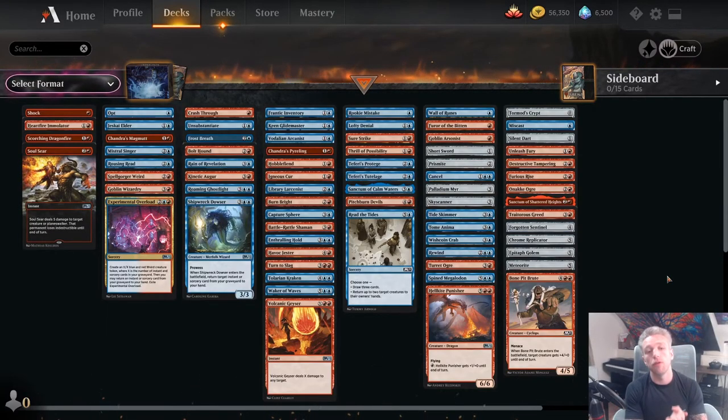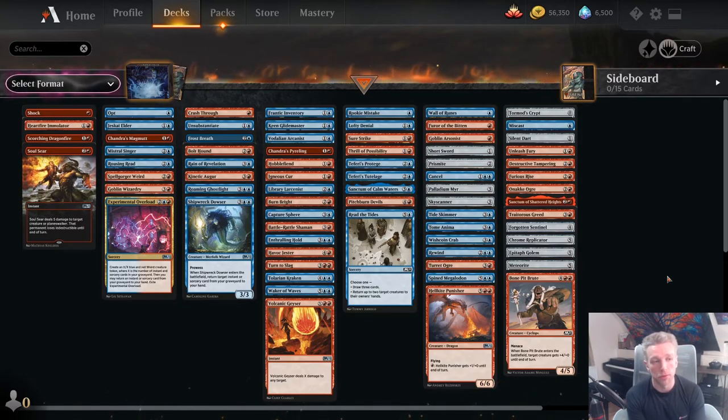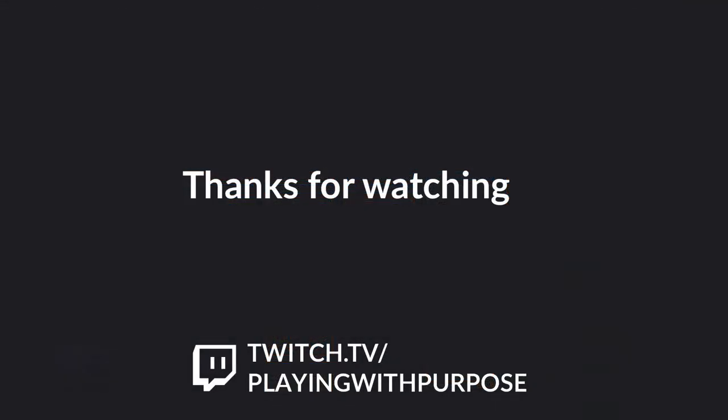So that's my pick order for the Blue-Red Spells deck. Let me know in the comments below if you agree with it. I think this is a good start and a good rule of thumb if you're drafting this particular deck. Thanks for watching — don't forget to like and subscribe, and come hang out with me on Twitch TV at Playing With Purpose.